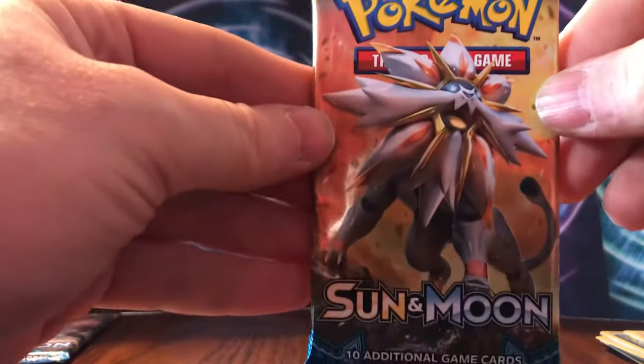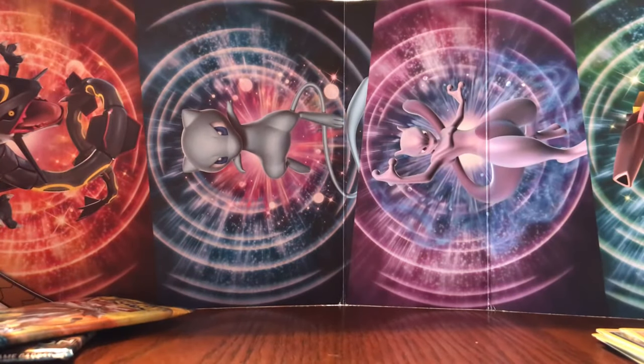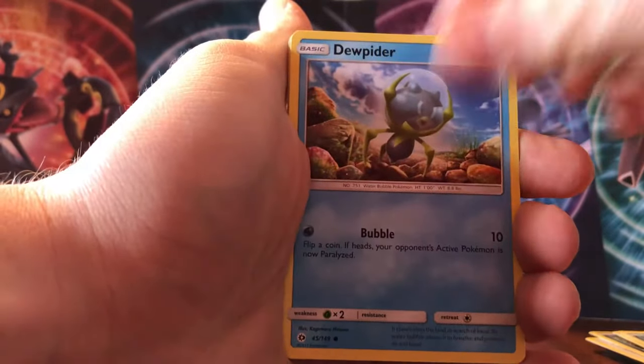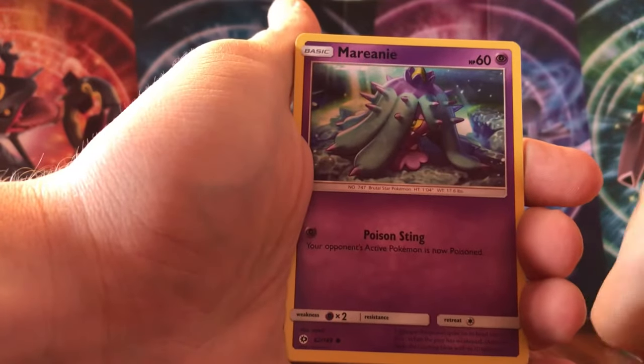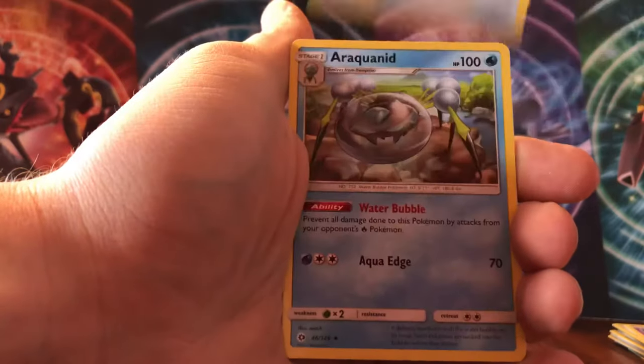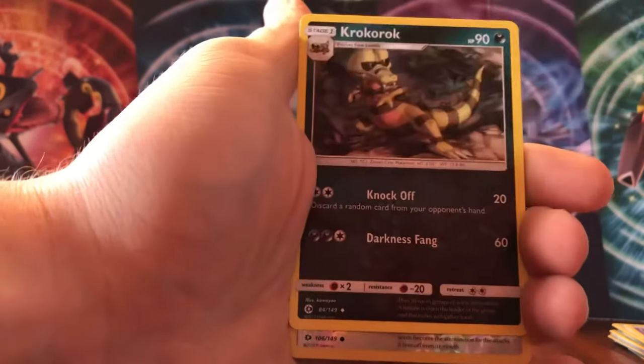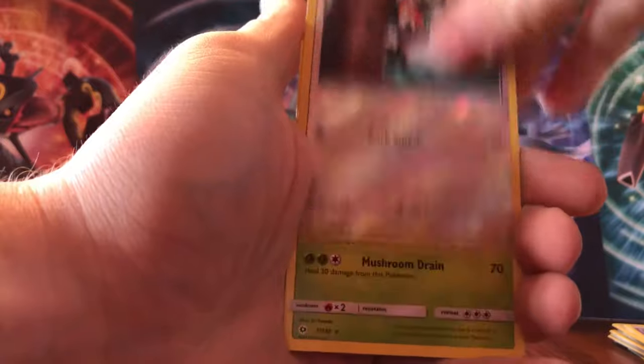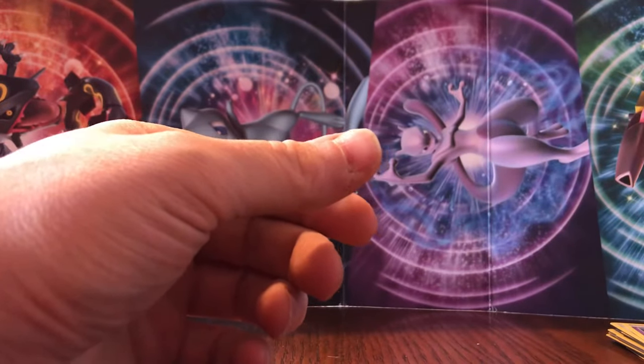We'll open the Solgaleo pack — hopefully we can get something in here, and we'll give you guys a code after. We'll go four and two, and here we go. We got a Growlithe, Alolan Meowth, Dewpider, Alolan Diglett, Mareanie, Energy, Expert Share, Araquanid, Crabrawler, reverse of a Pikipek, and the rare is Parasect — non-holo. Not looking good, guys — 0 for 4. There's a code there.